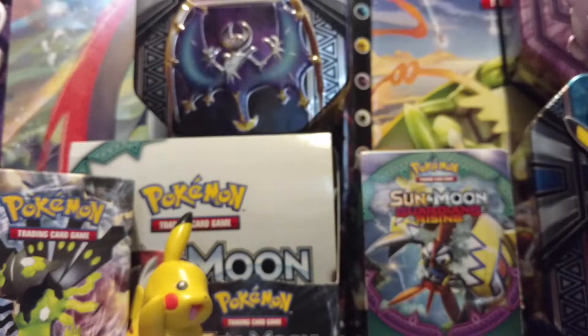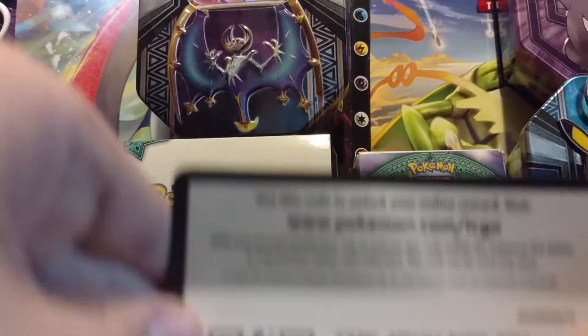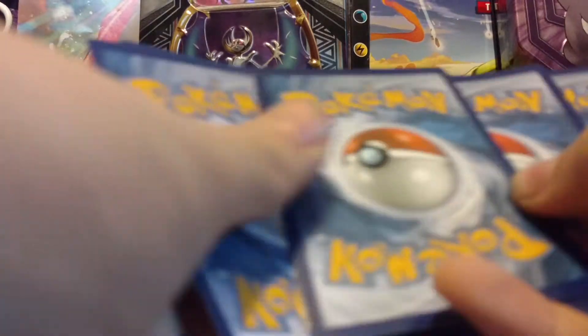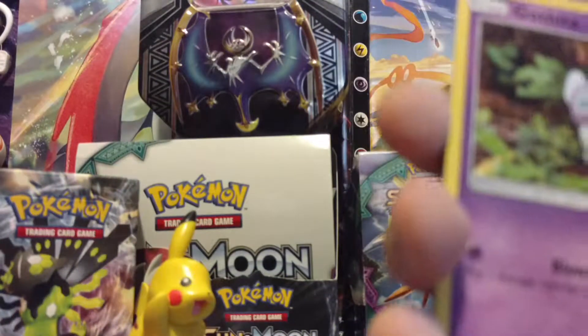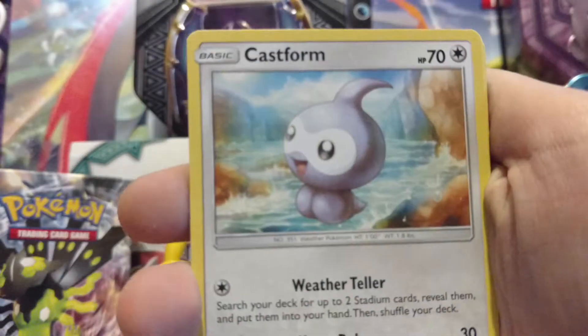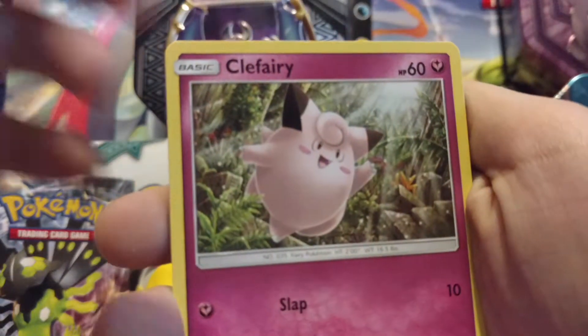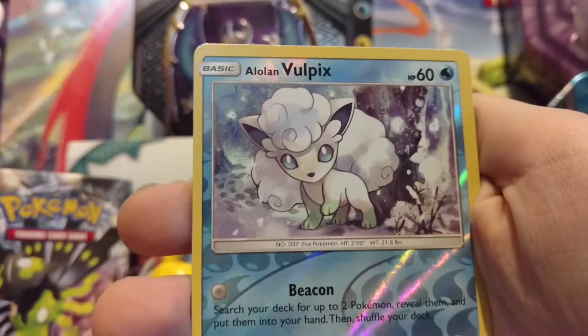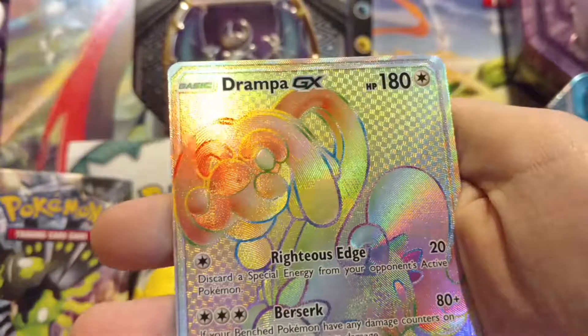Let's see if we can get any good pulls out of these random packs. Here's the code. We got a Gastly, a Castform, a Tentacool, a Clefairy, Larvitar, energy, Komala, and Glaceon — Aqua Fragile. The reverse is an Alolan Vulpix, and...